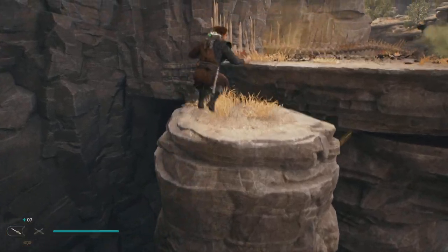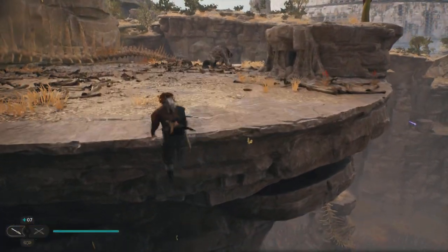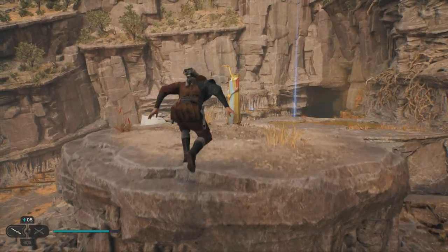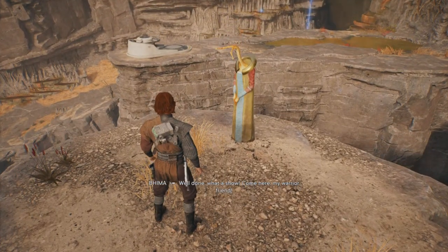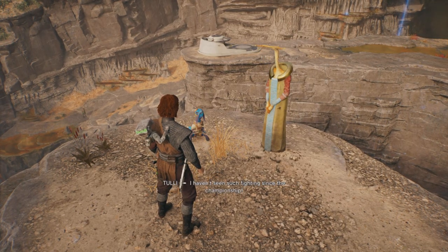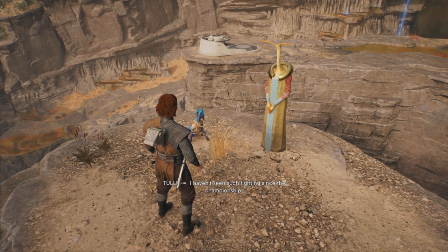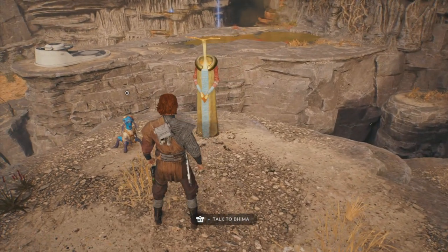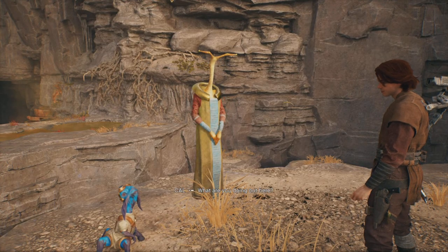Once you've done that, all you need to do is hop across and rescue these two. Once you've done that, you just need to hop up here and talk to them: 'What a show! Come here, my warrior friend. I haven't seen such fighting since the championship.'